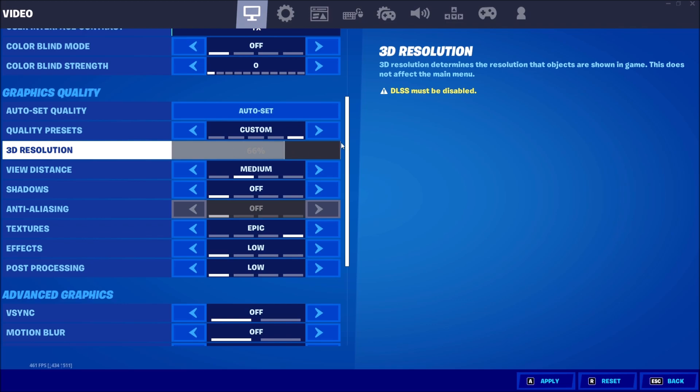For 3D Resolution, if you're not using DLSS on an NVIDIA GPU, go with 100 — it should be 100 by default. After following all my guide, if you're still struggling with FPS, you can go down to 95 or 90, but don't go lower than that or the image will look blurry and pixelated. Touch it only as a last resort.